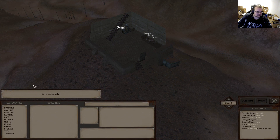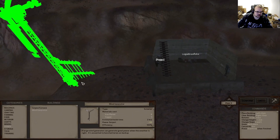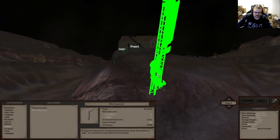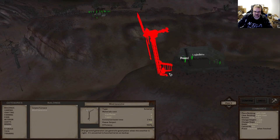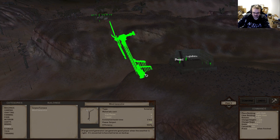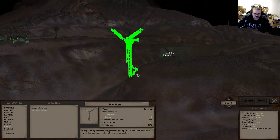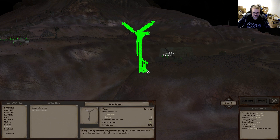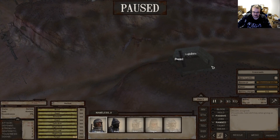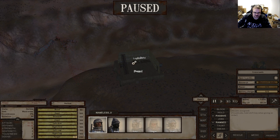We'll get a wind generator and probably put it right at the front here. I don't think there are any advantages or disadvantages depending where you place it in terms of energy. That looks pretty sweet - and we can still enter and exit, so that's good.